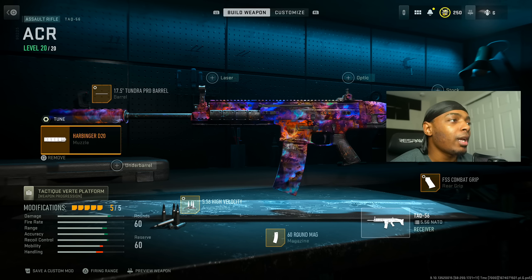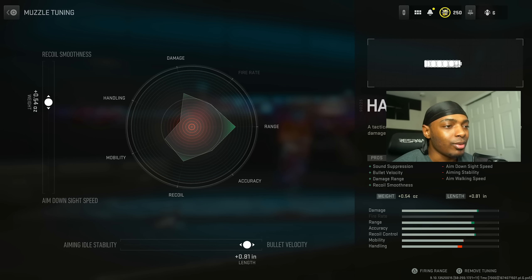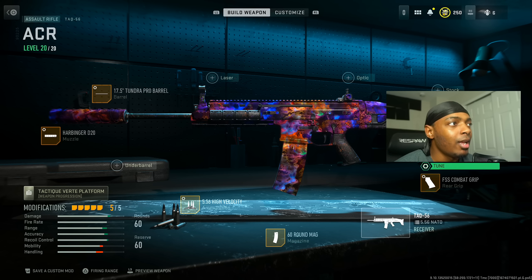We're starting out with the Harbinger D20 muzzle. This increases bullet velocity, sound suppression, damage range, and recoil smoothness at the cost of aim down sight speed, aiming stability, and aim walking speed. We increase the bullet velocity at 0.81 inches and the recoil smoothness by 0.54 ounces.